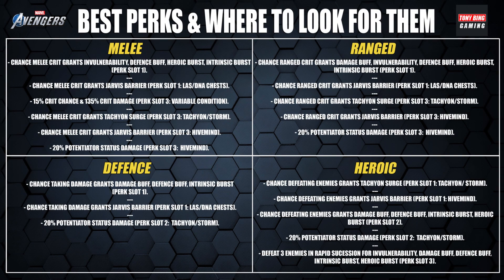We have the four different gear slots listed here. Within each of them I've noted the particular perk slot the perk can drop in, and if it's dropping from a specific piece of gear rather than a random legendary from the snowy tundra vault, I've noted that as well. The first one — if you're running a melee Black Panther, this is a really important perk slot: there's a chance melee crits can grant invulnerability, defense buff, heroic burst, and intrinsic burst. You've also got a chance melee crits can grant Jarvis barrier — this is perk slot one, coming from Last Avenger Standing, the 14th floor hive. You can also get this from DNHs.